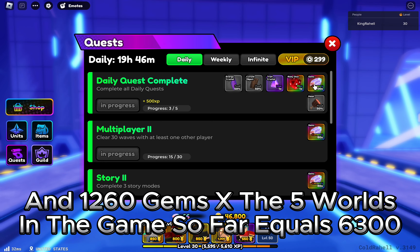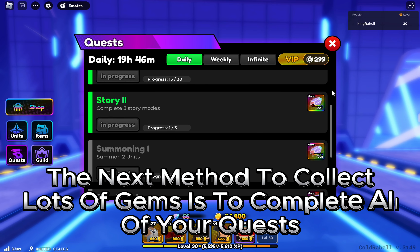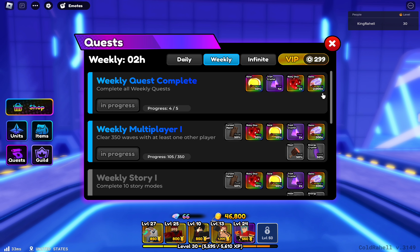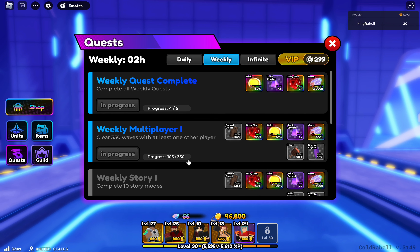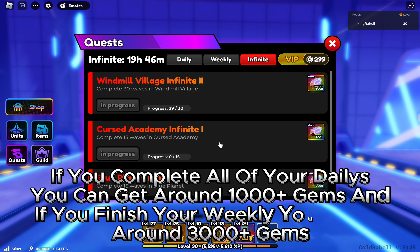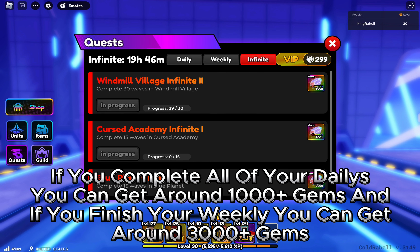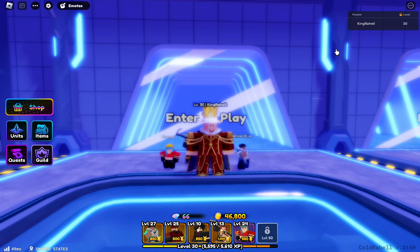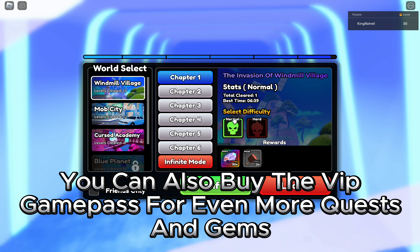The next method to collect lots of gems is to complete all of your quests. You get new quests every day and week. If you complete all of your dailies you can get around 1,000 plus gems, and if you finish your weeklies you can get around 3,000 plus gems. You can also buy the VIP game pass for even more quests and gems.